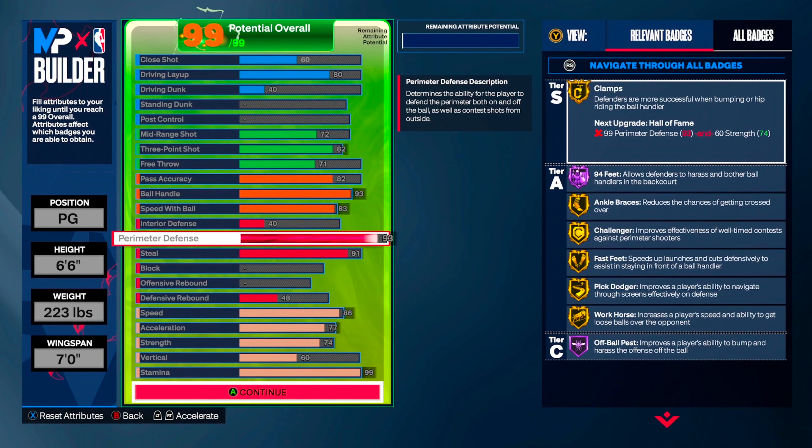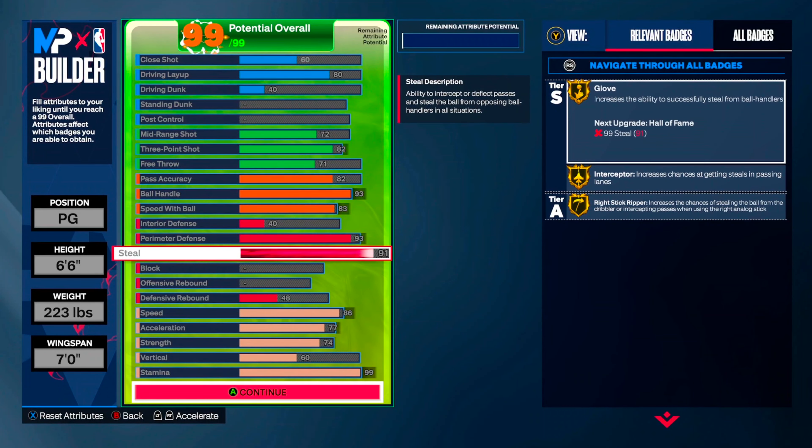You should be able to lock up the other point guard because it's positioning and IQ — being able to move your feet. Don't go left or right; go at angles. You should be able to stop their point guard.